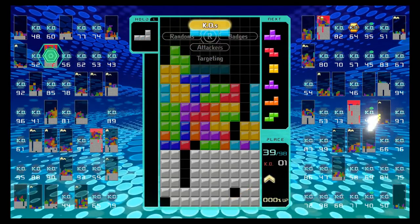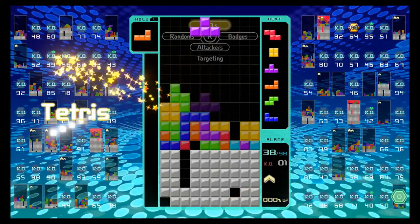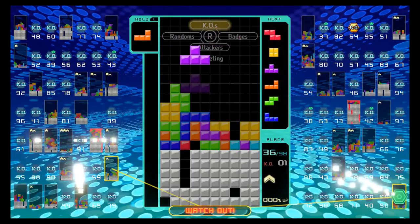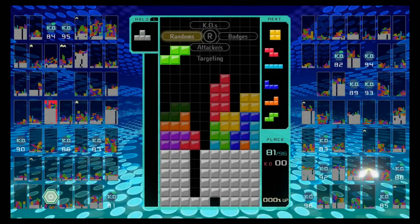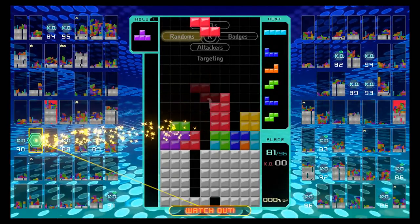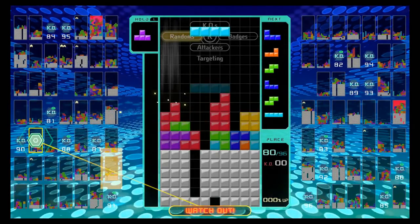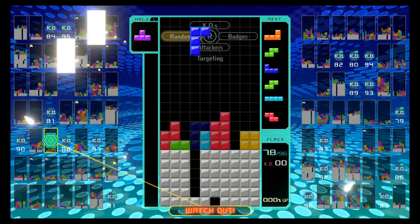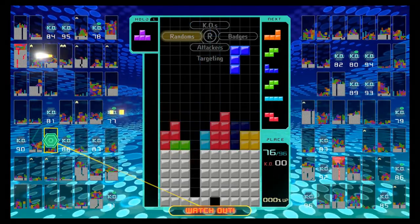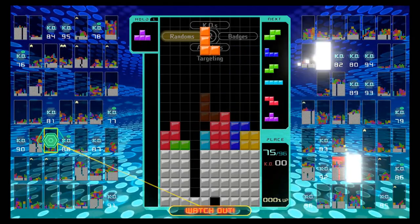Badges increase your garbage output by 25%, 50%, 75%, and 100% respectively. Going back to the badges targeting mode on the right joy-con — if you target people with badges and knock them out, you will obtain the badges they currently own. So if you target a person with three badges and kill them, you earn their badges. Do keep in mind though that they have those badges for a reason, so they might not be easy to kill.